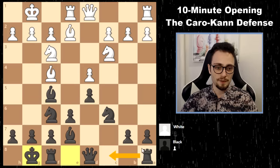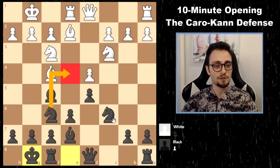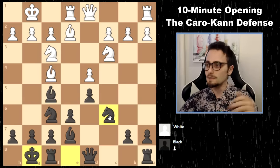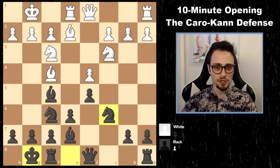Your next moves could be playing on the queenside. Sometimes you can hop your knight into the center of the board, but in general I'm not going to go too deep on the analysis — this is how you play the exchange.